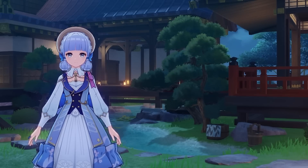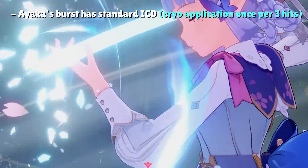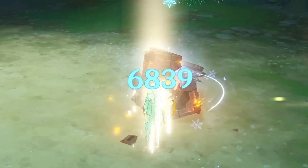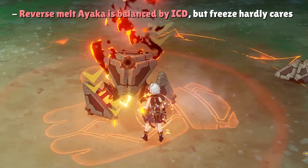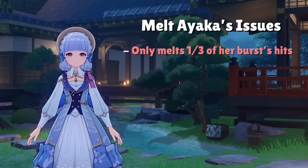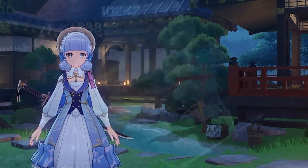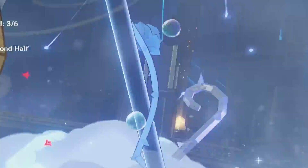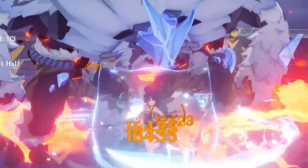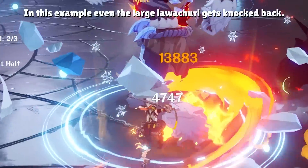The second advanced mechanic is internal cooldown (ICD) — the rate at which an attack applies its element onto the enemy. Ayaka's burst has a standard ICD, meaning cryo is applied every 3 hits of her burst, with the final cut guaranteed to apply cryo. This makes it clear that Melt Ayaka, while viable, isn't as dominant as some claim — she can only melt about one third of her burst hits. Freeze teams are far more comfortable, keeping smaller enemies frozen to guarantee all burst slashes land. In Melt, smaller enemies can get knocked back, causing the burst to miss and disrupting stationary fields like Bennett's or Shenhe's burst.